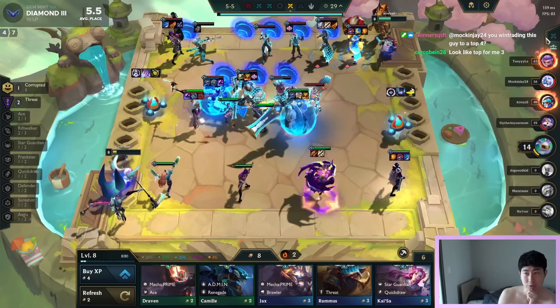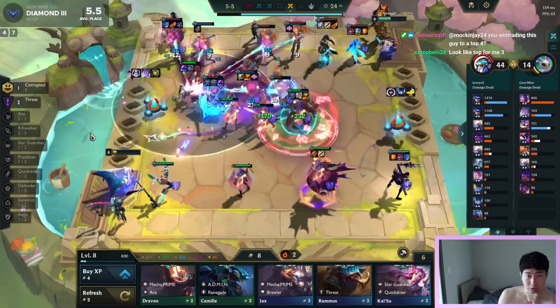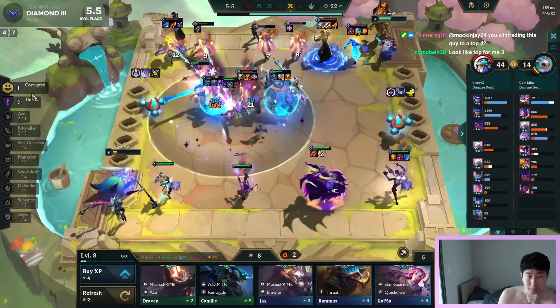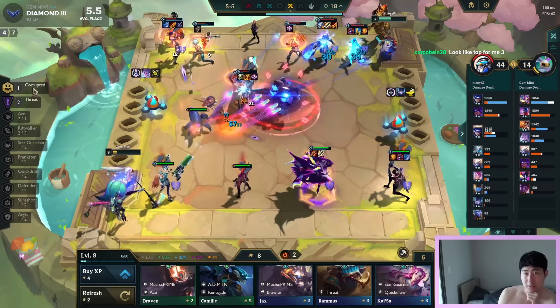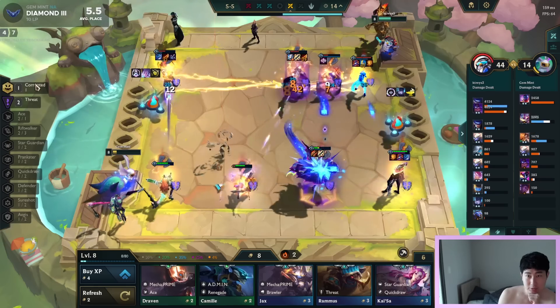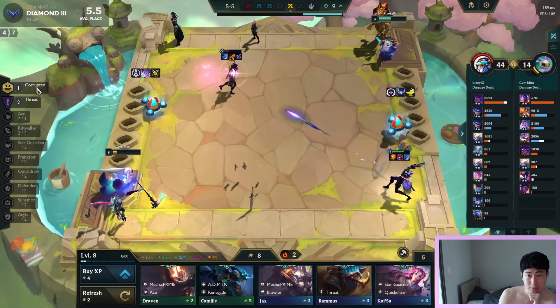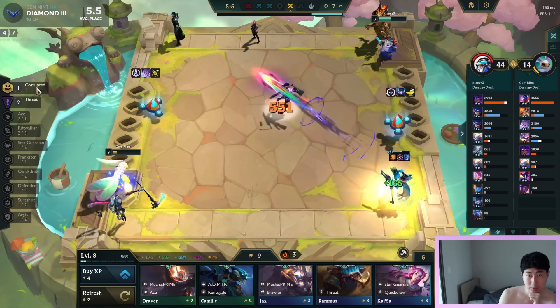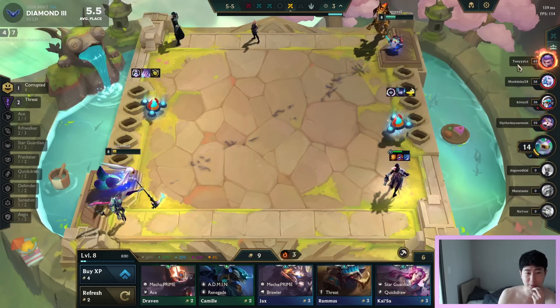Give that to Fiddle. If I had Fiddlesticks too, actually this team would be super good. Looks like a top 3. I'm not sure because - whoa, we lost. No, never mind. The problem is there's a guy playing LeBlanc 3 and LeBlanc 3 might destroy my team.